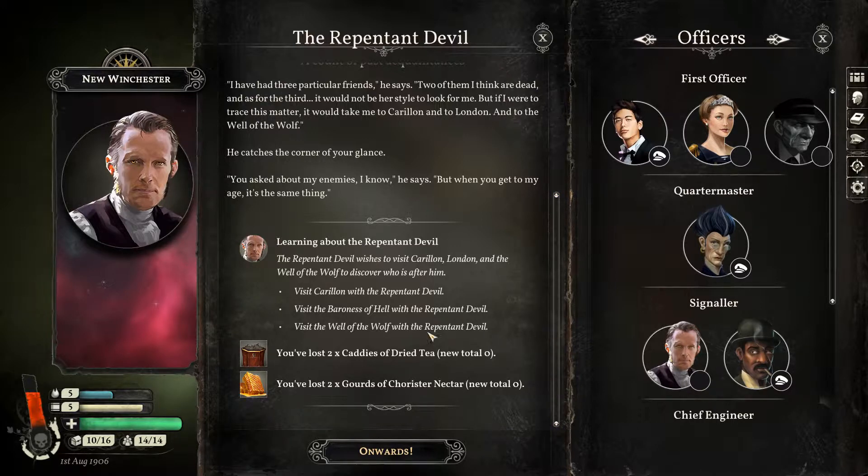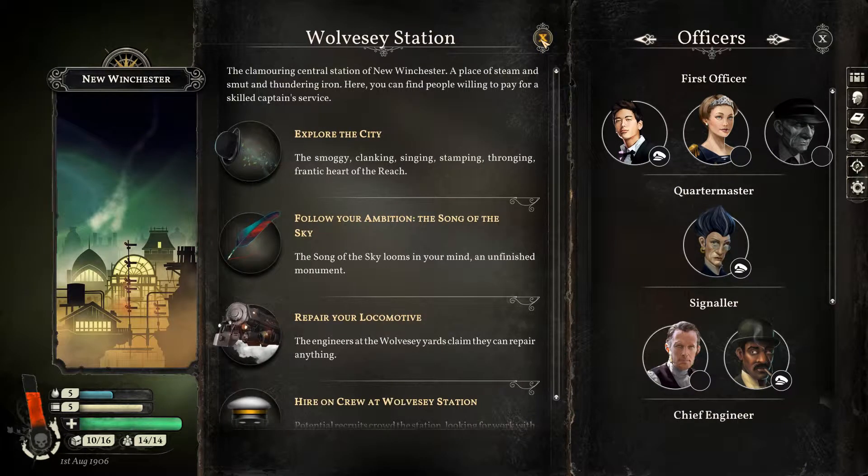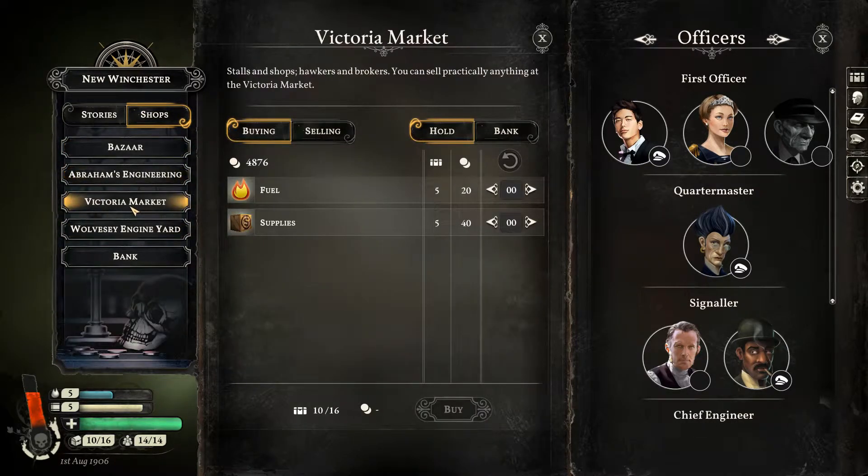The second mode of gameplay occurs primarily while your ship is docked. Here the game turns into a text-based adventure that will ask you to make a variety of decisions regarding exploration, dialogue, resource management, shopping, and more.